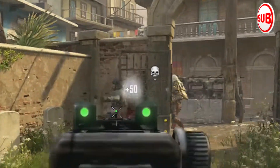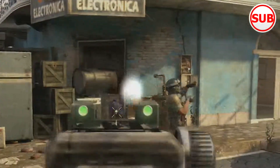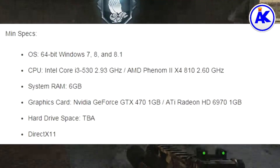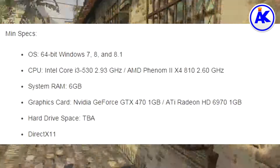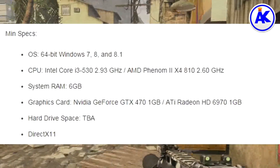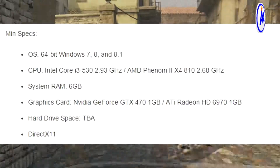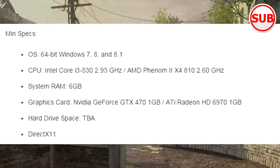The minimum PC specs have been revealed for Black Ops 3. You can see them on screen now. It requires 64-bit Windows 7, 8, or 8.1. The CPU is an Intel Core i3 or AMD Phenom 2. System RAM is 6GB, which is actually quite a lot for minimum specs — I thought it would be like 2GB or 4GB.